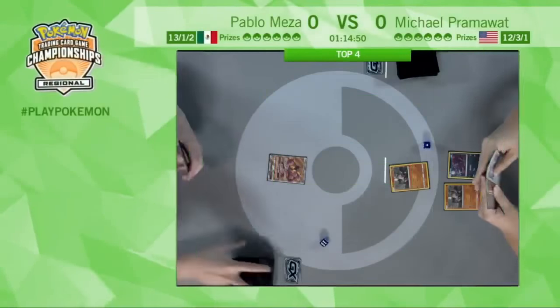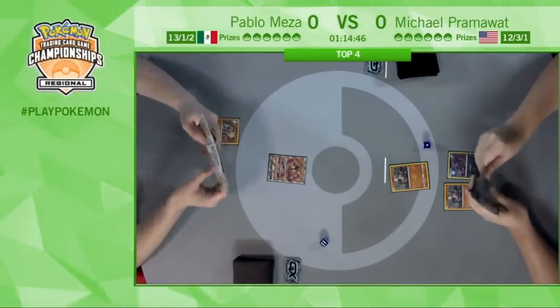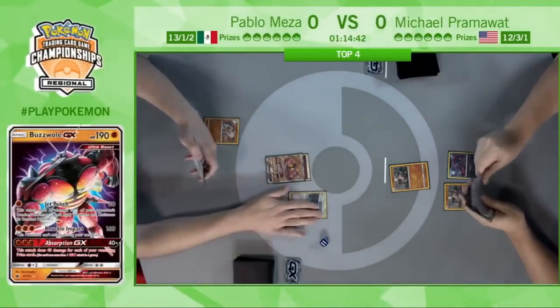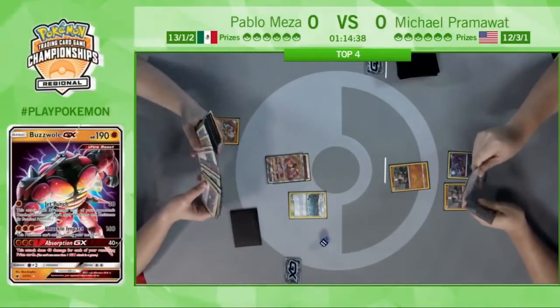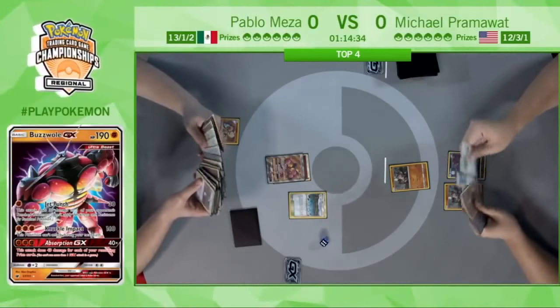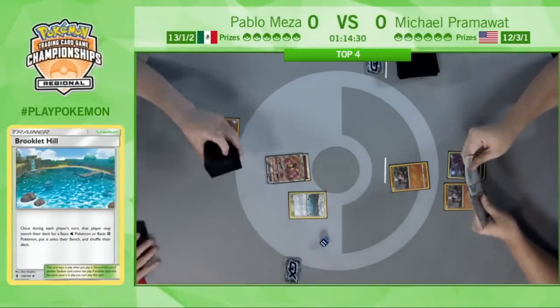Looks like Pablo will be going first in our first semifinal match. Starting off strong with that Buzzwole GX Pokemon. And of course the Brooklet Hill coming down turn one — we've seen this numerous times from this deck, and Pablo especially. It gets all of his attackers and it gets his support Pokemon in Remoraid.